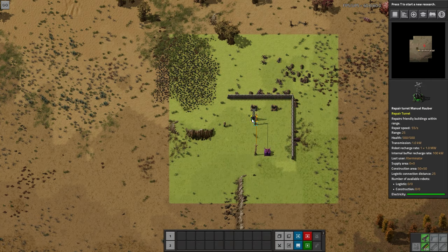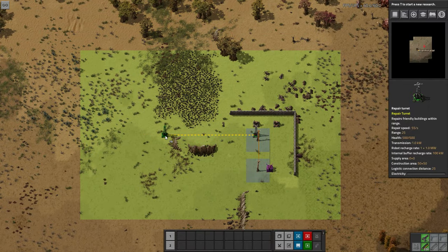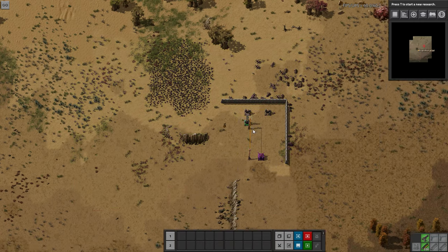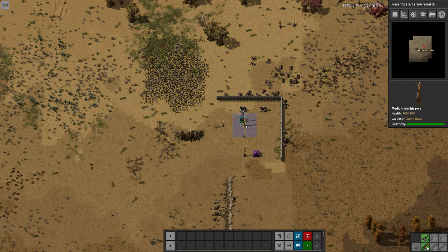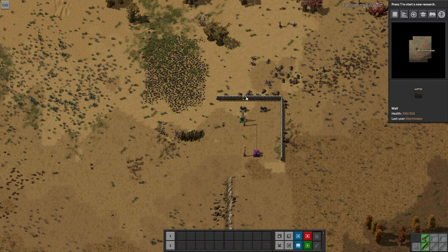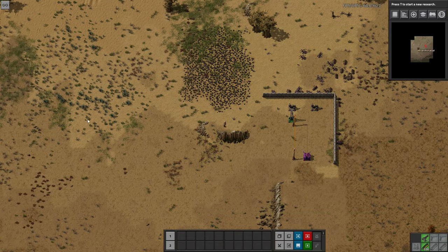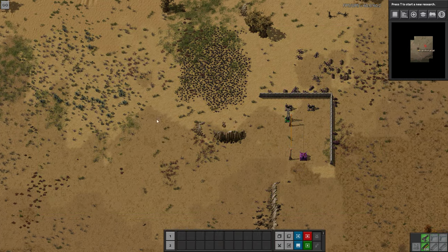You can see it will actually connect to robo ports, expand your network, and robots can charge at them. However, it will not store robots. These would be really good once you get some construction bots up — you have one robo port for them to store in initially. While these repair without costing repair packs — they cost power instead — they don't actually replace destroyed things, so your robots can come in, fix it, charge here, and go through your wall as these expand your network.